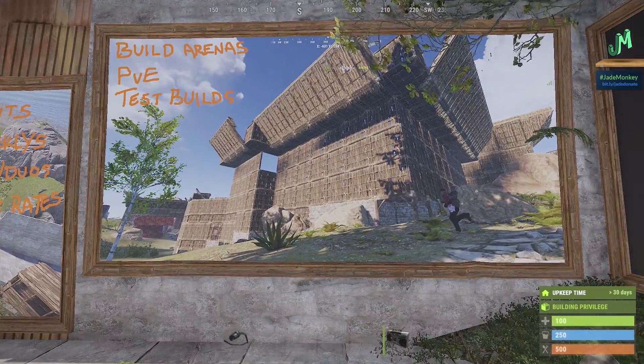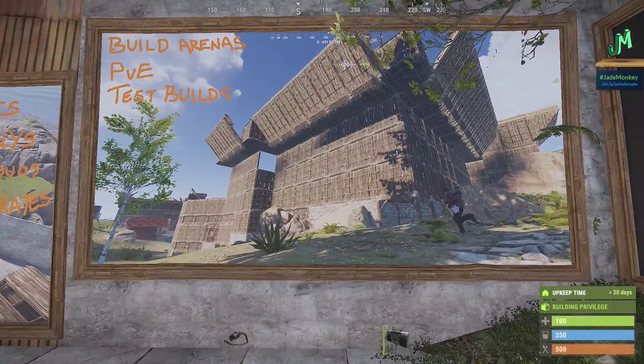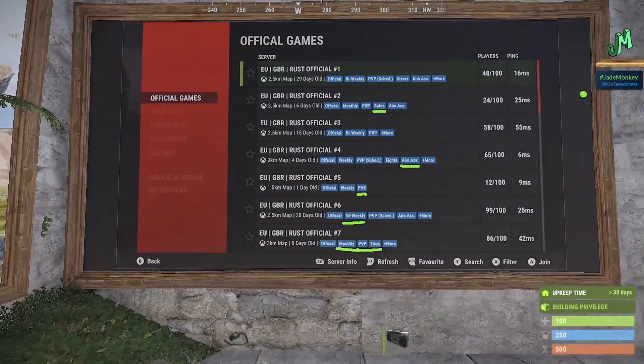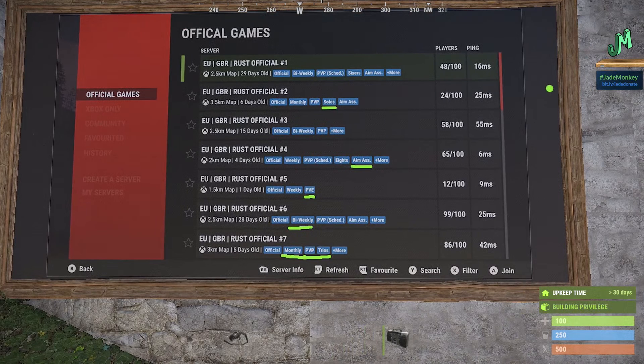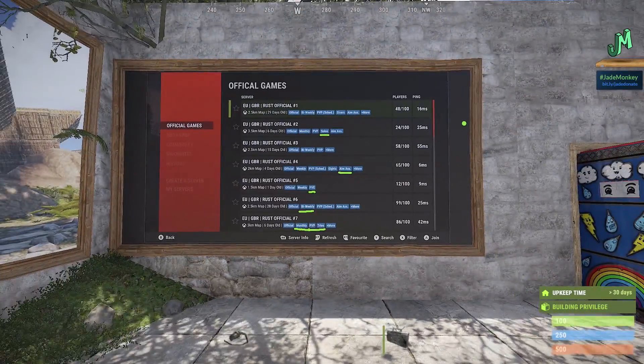PVE servers — a lot of people have been asking for that. It'd be a good place to test builds or become acclimated to the game if you're a new player. Some of the things that they did recently share with us: we have PVE, bi-weekly — the hottest version — trios, solos, and aim assist servers, which I thought was quite interesting. There's no aim assist on the official servers, but we can enable it if we want to. It's great that we have the filter system, so it'll be wicked easy to find the server you're looking for, and this does line up with the PC version.